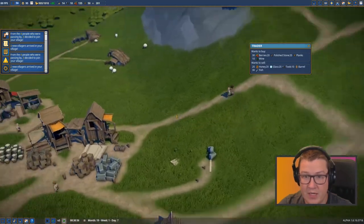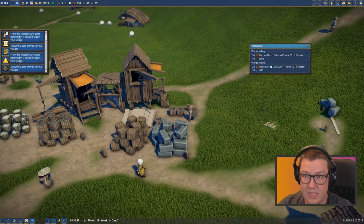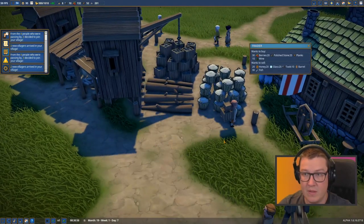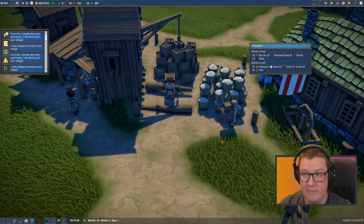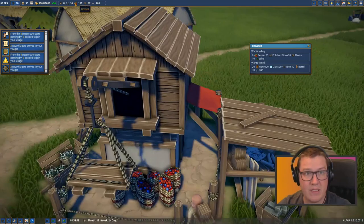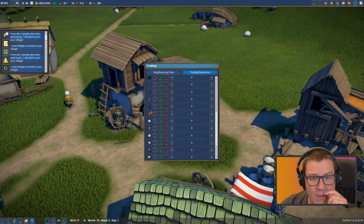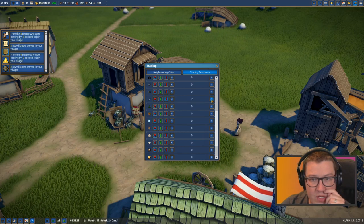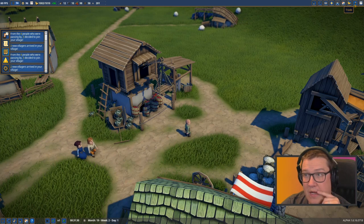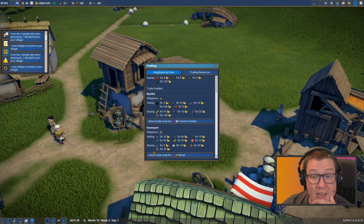There's a trader - go on then, what do you want? You want to buy 20 planks. I don't think we're going to sell. We probably can't even buy tools from you - you're useless. Oh there you go - berries! Do we have a lot of berries? Yeah we had a few - that's fine. Did we set fish to sell the same as berries? We can sell fish under 100 - he wants to buy them. Davenport wants to buy fish.